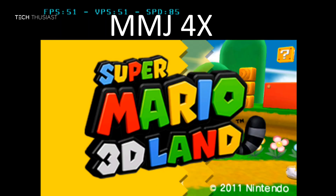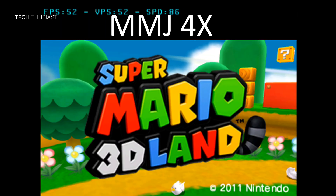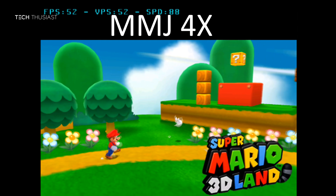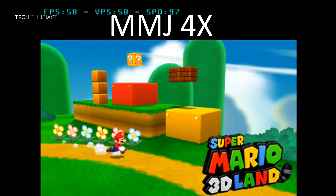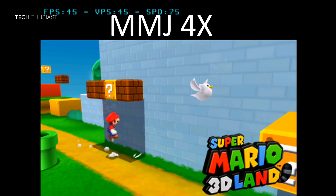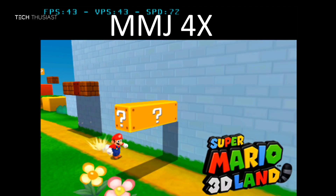Now we're on the unofficial Citra build — this is the May 30th build — and straight away we can see the performance is much better. There is no lag. It started off with the high 50s, then eventually it did drop to about 40 plus frames per second.